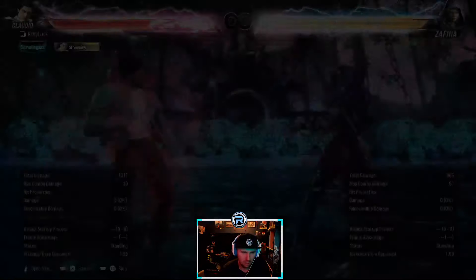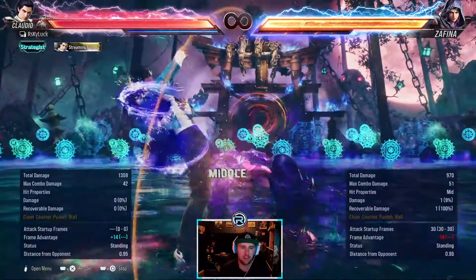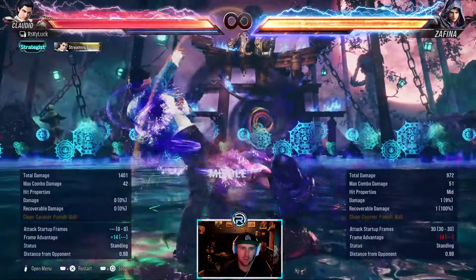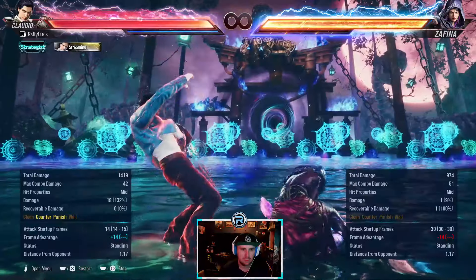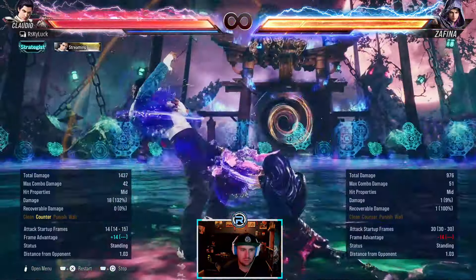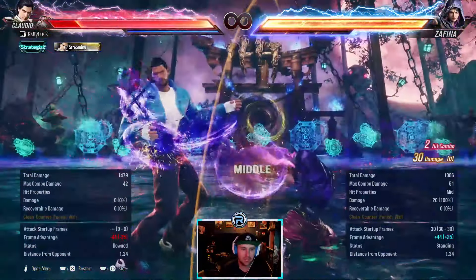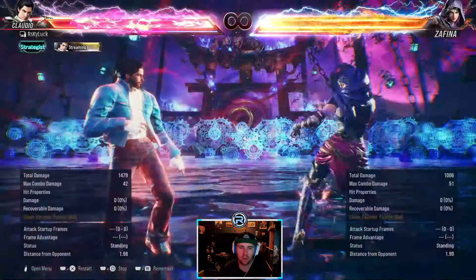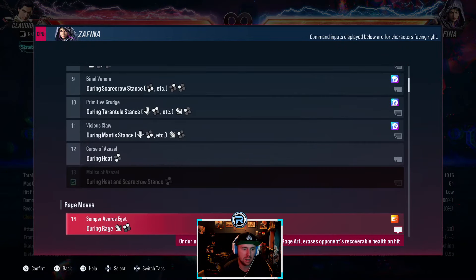She has one from stance which is all low. You can just mash your free button here — it all jails. And if you get hit she gets a guaranteed back 3. She doesn't get a combo for it, but it only comes from the scarecrow stance.